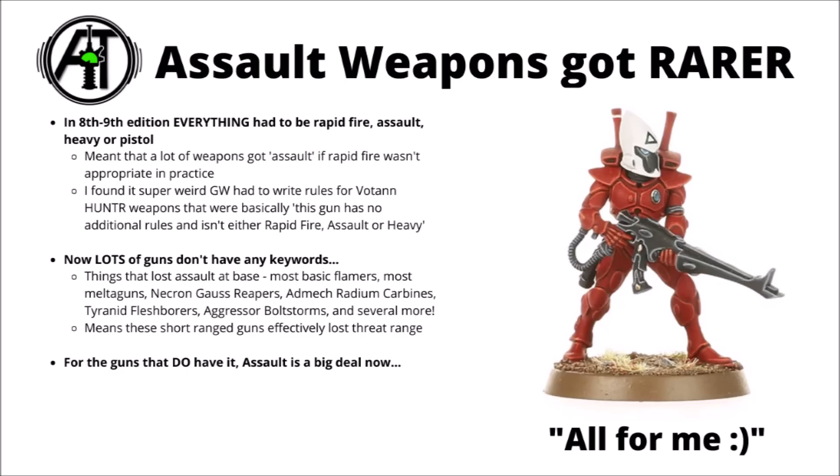Some examples include basic Flamers — particularly relevant as they auto-hit and were 12-inch range, so they didn't care about minus one to hit at all. The same seems true for Melta guns, the Necron Gauss Reapers which have nice damage and short range — very relevant as Necron Warriors only move 5 inches normally. The Admech Radium Carbines also seem to have lost it, though they can gain it back with the Conqueror Imperative. The standard Tyranid Fleshborers have lost it, and so have Aggressive Boltstorm Gauntlets. How much it really mattered does vary between each one.